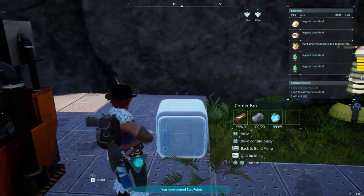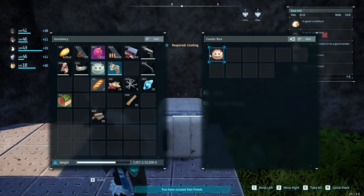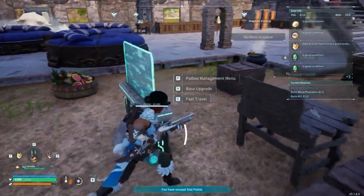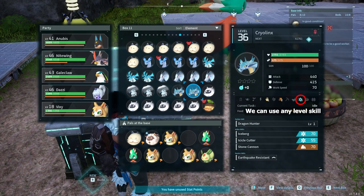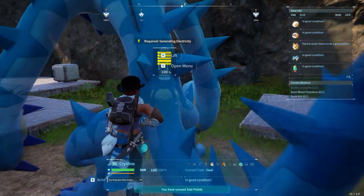Press on B, place the cooler box. Then open your pearl box. Select an ice element pearl with the ice skill — this pearl has level 3 ice skill. Now we will assign this pearl to our cooler box.